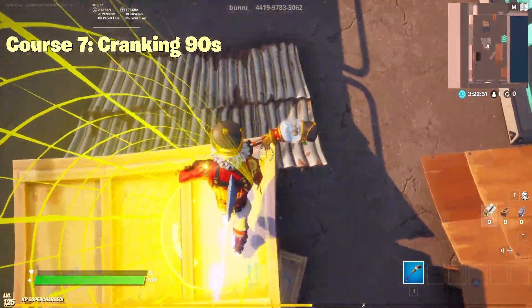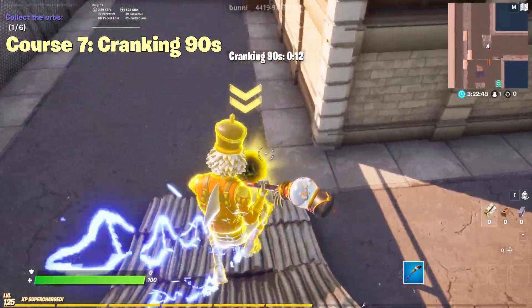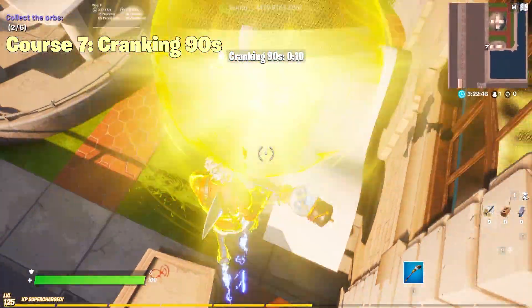Course number seven is Cranking Nineties. It might be one of the hardest, but it's actually really fast once you get it. You can find it to the left of the skate shop.